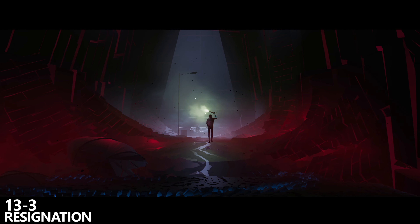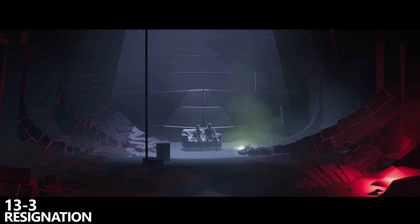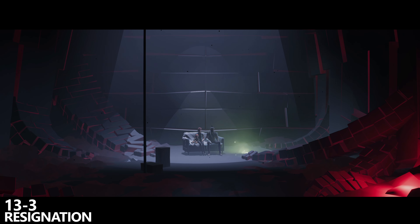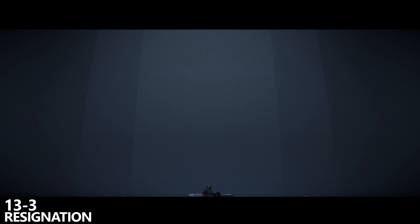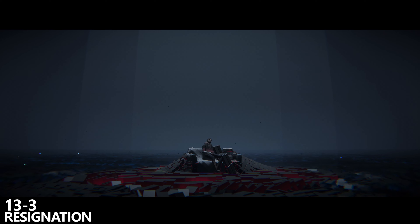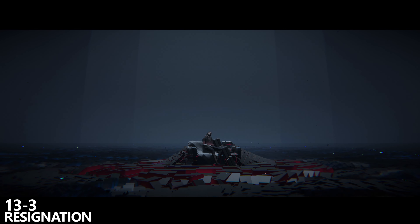The first one we can grab is during Chapter 13 Checkpoint 3, it's called Resignation. You'll come through and kind of bury a tunnel, and as you're going you'll eventually reach a couch with your wife on it. Make sure that you don't use the left trigger here. Instead, just walk up to the couch and interact with it. Your character will put the flare down and sit down, then the screen will slowly fade to black. You'll get a short little cut scene, then fade back into Chapter 13 Checkpoint 3, and as soon as you kind of respawn you will grab the achievement Resignation.